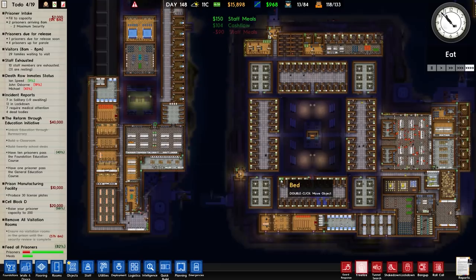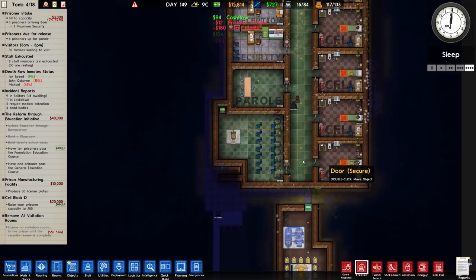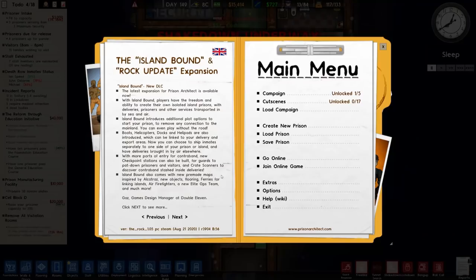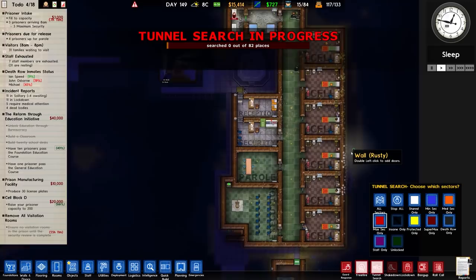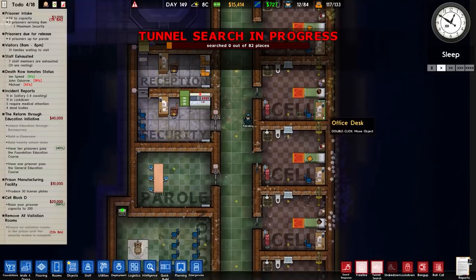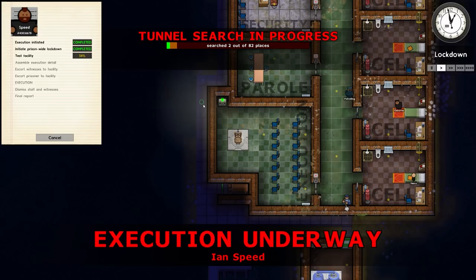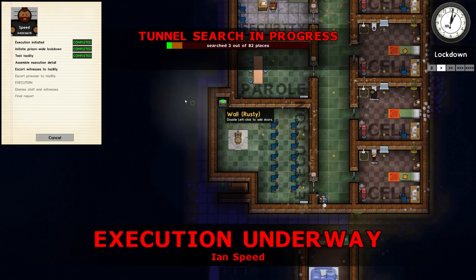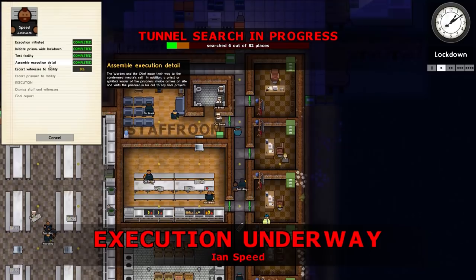Going to do a tunnel search in max sec rather than a full shakedown. One of the best things introduced is being able to specify different search areas for not only tunnels but also contraband. Execution is underway — assemble execution detail and escort the witnesses to the facility. There's a tray with three sandwiches that has been there since last episode. Escorting witnesses at zero percent — they're coming in on the helicopter.